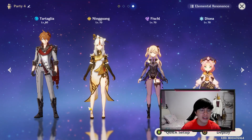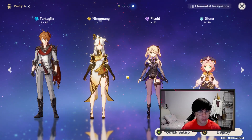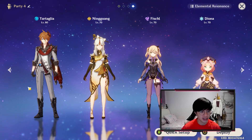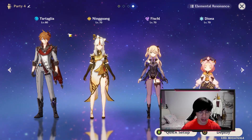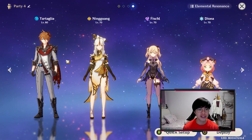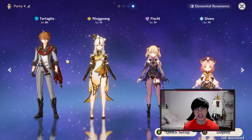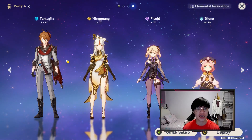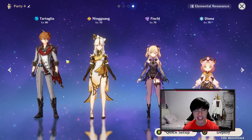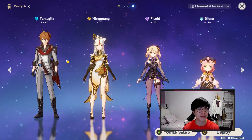So this will be the team I'll first experiment with — Zhongli, Ningguang, Fischl, and Diona. Keep in mind this will be Zhongli and not Childe. I will be pulling Zhongli on the first day he comes out, maxing him out immediately and testing it live on stream for you guys.